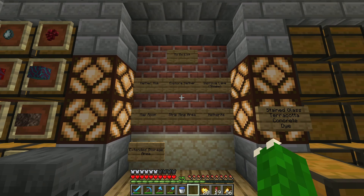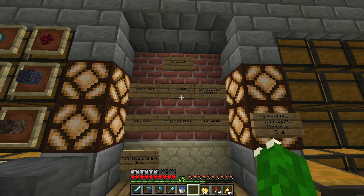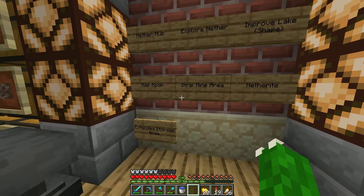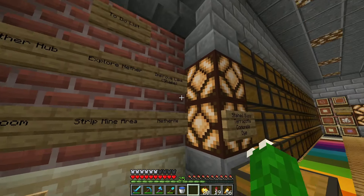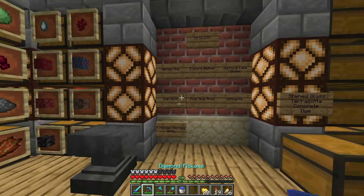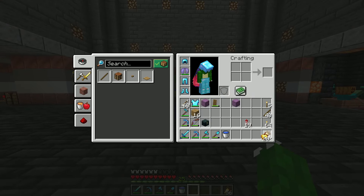I forgot to add that. So all the things on my to-do list: first is a nether hub. My nether portal is kind of just out in the middle of the nether. Having a nether hub with easy access to the nether fortress — making a long tunnel over there — would be really useful, and I don't have that yet. Nether hub is definitely on my agenda; I don't know when I'm gonna do it, but sometime soon.